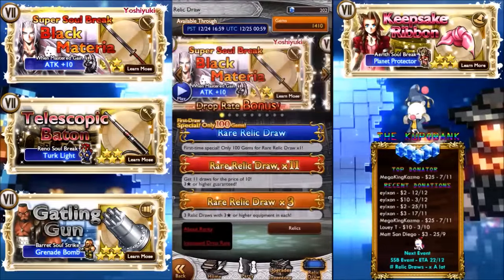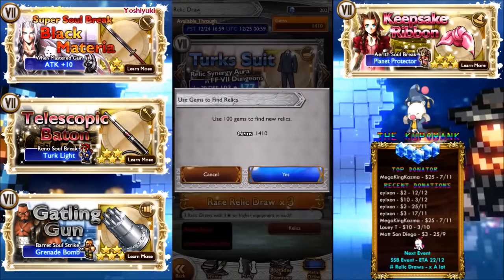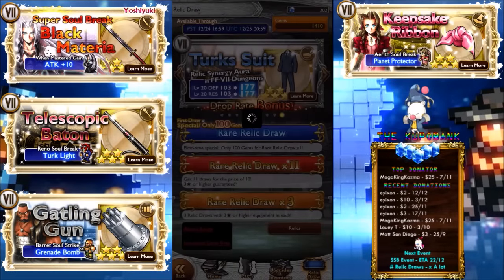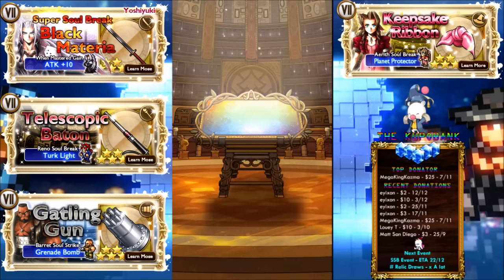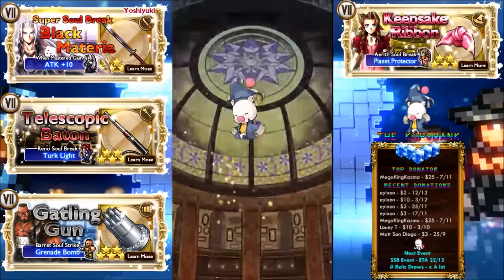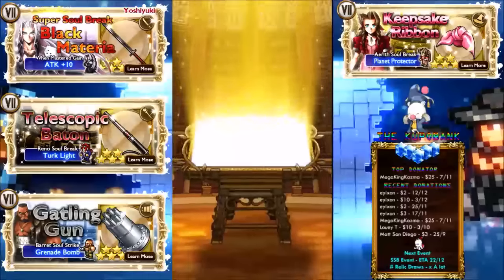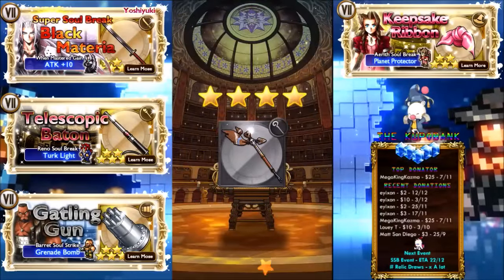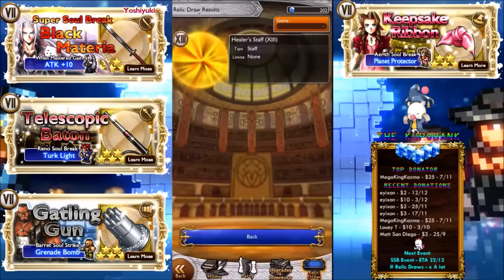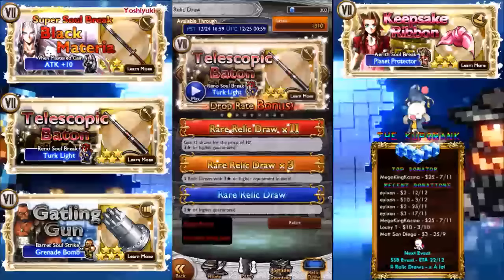We're only doing the 100 gem draw here to see what we get as usual. It really sucks not to get anything — some guy got three 5-stars in a row, which is absolutely insane. But we got a 4-star, which is Final Fantasy 13 I believe. Not that bad, nothing to complain about really.